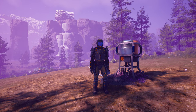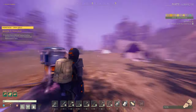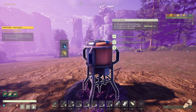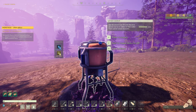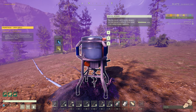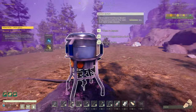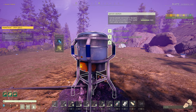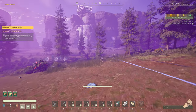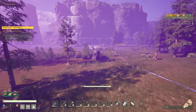Hello everybody and welcome back to Prometheus. Today we have a new system to contend with. I came over here next to our water borer because Icarus just had a brand new update which introduced water filtration into the game. So when you have a water pump like this, the water borer or one of the normal water pumps, you're going to get a different type of water than you used to.